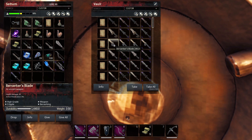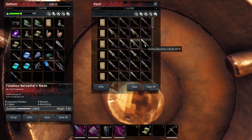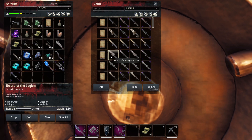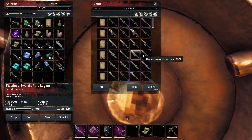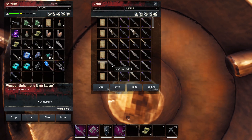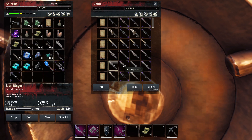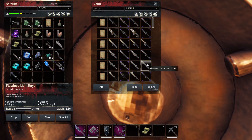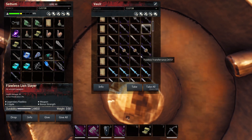As you can see, vault number one is full to the brim with these weapons. We're on the Sword of the Legion right here, and as you can see we have the level 60 version of it and then the two flawless versions — that would be the normal and the epic. We're on the Lion's Lair. Some of them have bonus stats, others don't.